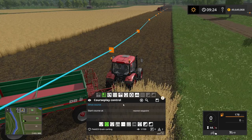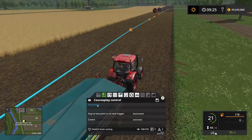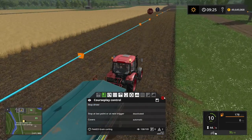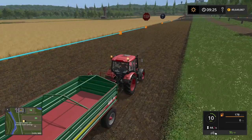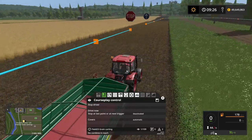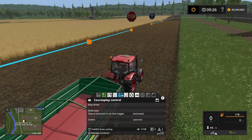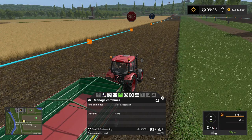So that is pretty much it. Let's say drive course. You can see it will go to the stop sign here. It says no combine in reach — that might just be because the combine is not actually ready to unload yet.